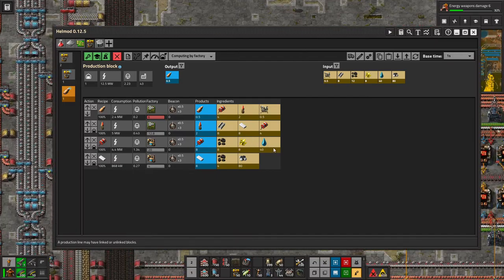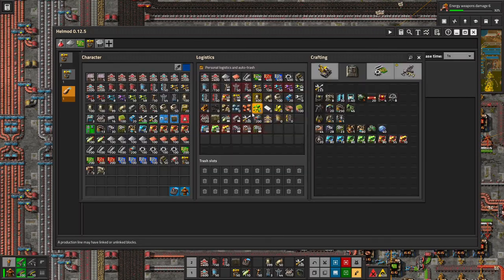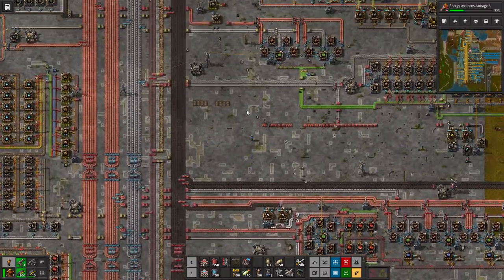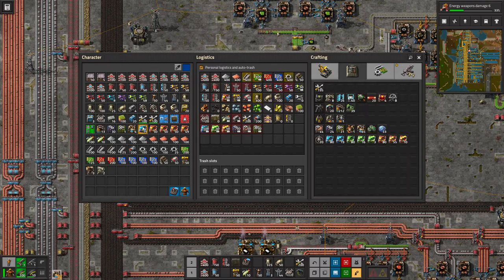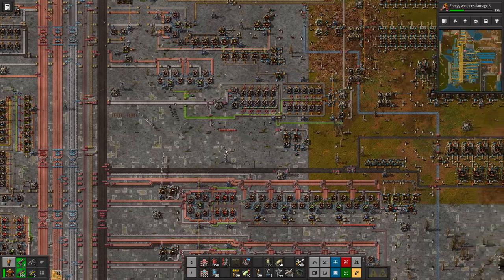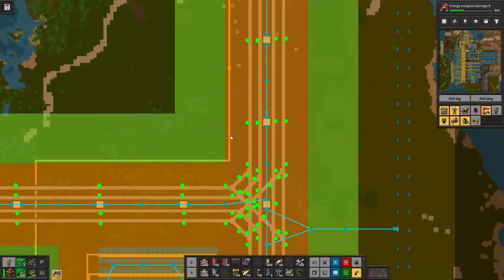Double rows. We want 20 explosive boys. Let's do 10 and 10 then. I need some chemical plants. So how many of those — four of those for 20 of those? This just can't be here — there is not enough fucking room. We gotta put it somewhere else.